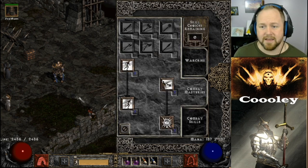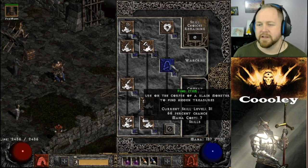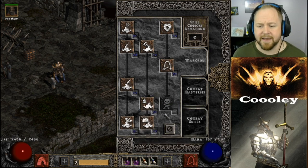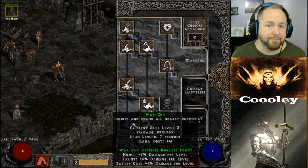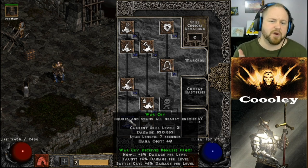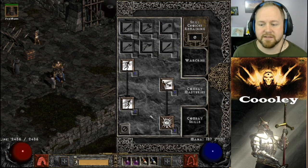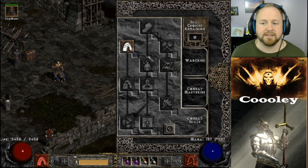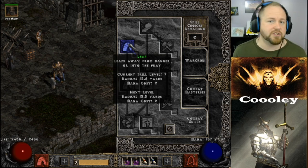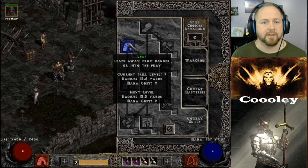Let's get into the skill breakdown. Find Item is probably the most important skill in the build — 19 or 20 hard points into that. Battle Orders is maxed for obvious reasons. One point into Battle Command, and I maxed War Cry. For synergies, pick your favorite and put some points in. One point into combat mastery skills. The only combat skill I put a hard point into was Leap — if we get mana burned we can switch to Leap to stun monsters without using mana, keeping them off our merc.